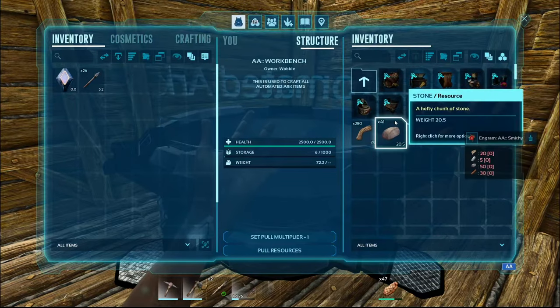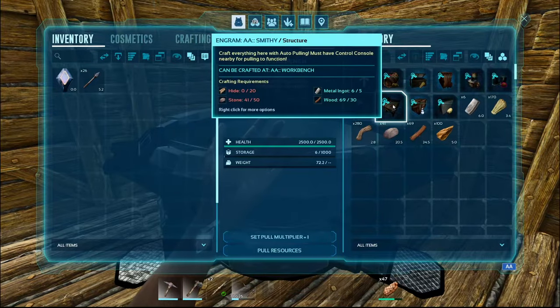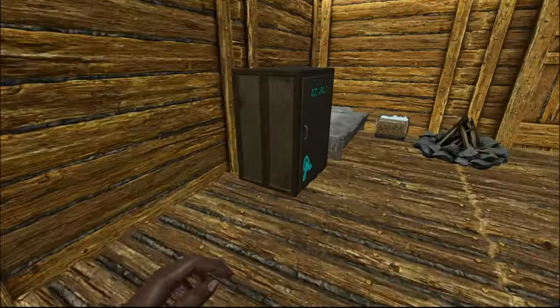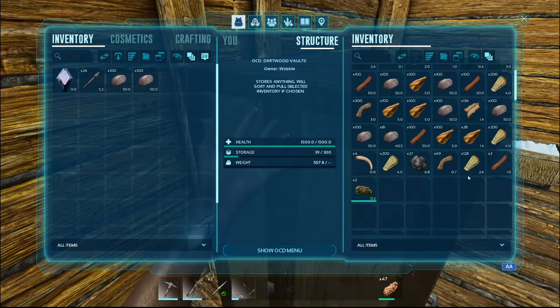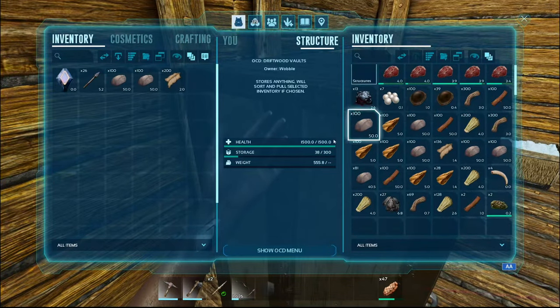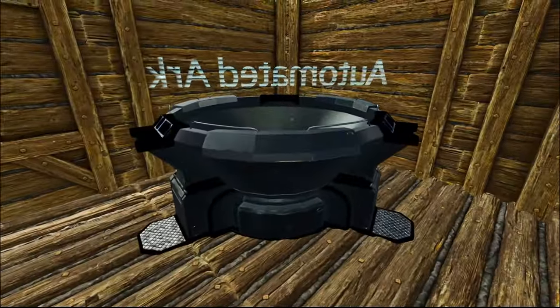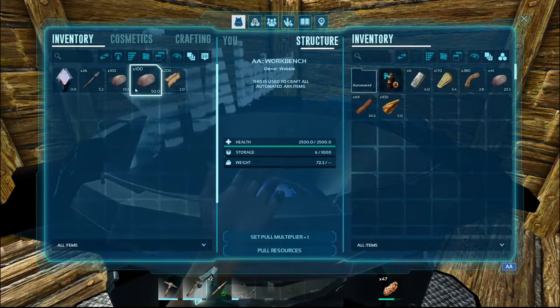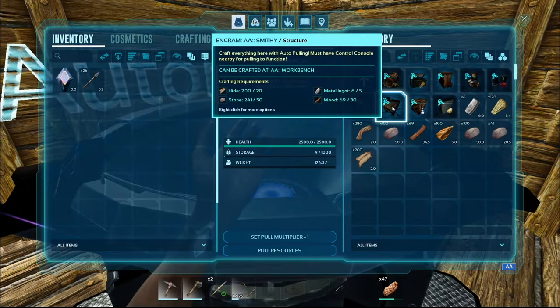So we're going to track this. We can just look right here — we need hide and stone. We definitely have hide and stone. There's stone, there's some hide. I did kill a bunch of helpless animals off camera. It was fun. Now we should be able to craft the smithy. Hell yeah.